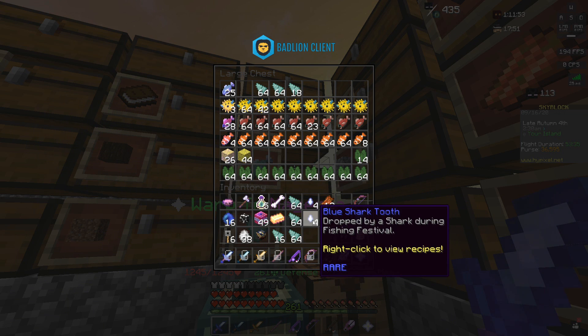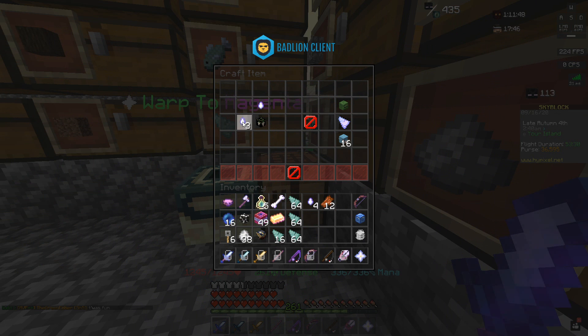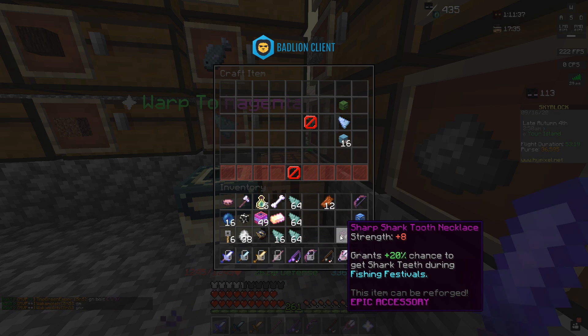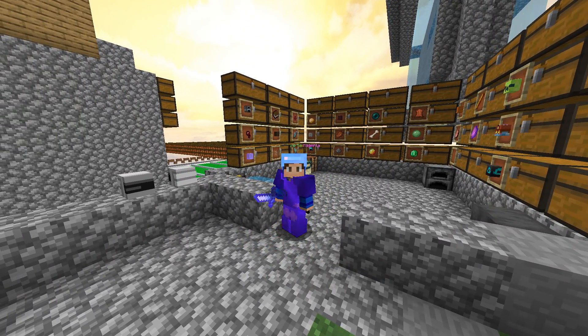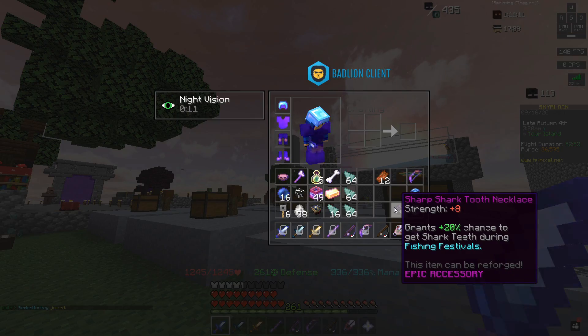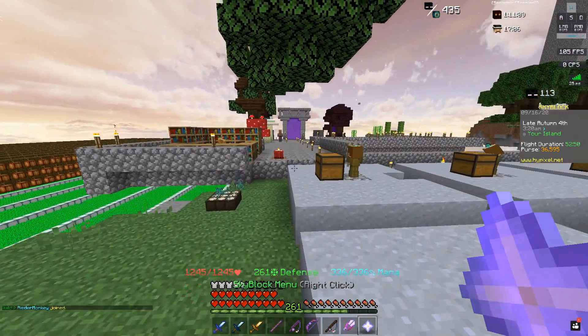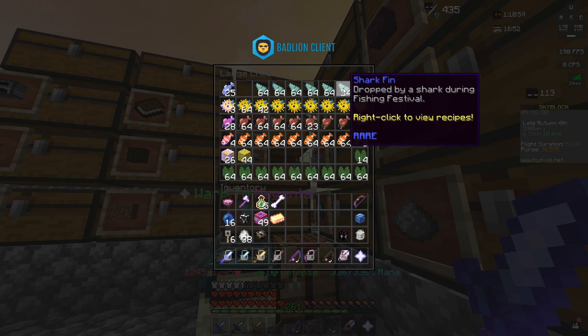I now have four tiger shark teeth and four blue shark teeth, which means I can upgrade the accessory all the way to the third and then fourth version. This is literally the max version I can get since I can't get great white shark teeth yet. At the start of this event I didn't have any version of the accessory, and now I have the epic version — I'm pretty satisfied.